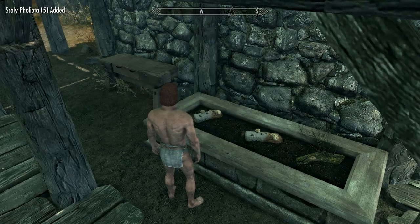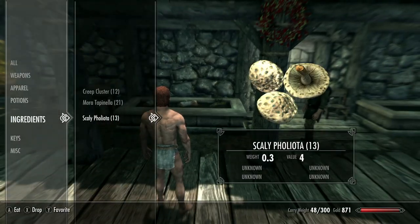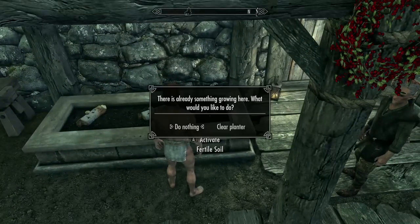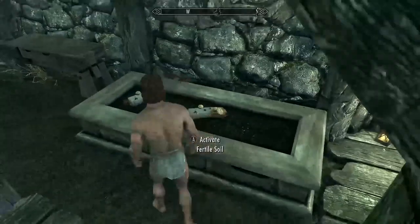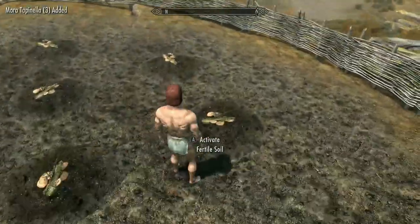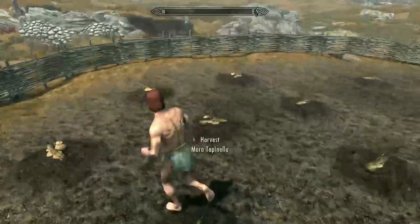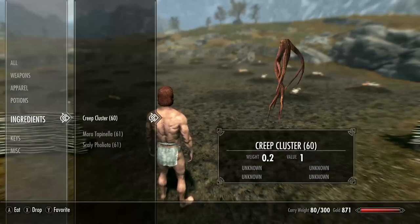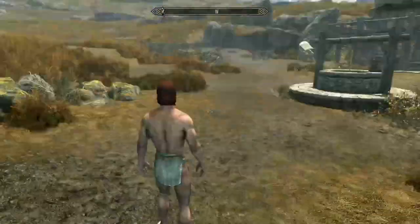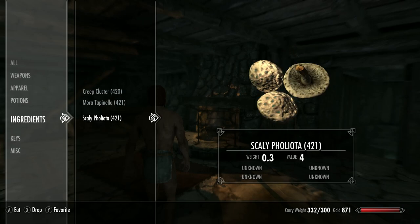Head inside the house and wait 24 hours, then head outside and pick the ingredients. Now we've got 21 mora tapinella and 13 scaly phobiata — enough. Clear the planter and then plant 20 more: 12 scaly phobiata and 12 creep cluster. Every time you collect your ingredients — one day at the start, then three days after that — you'll get 60 of each every time. Do this seven times in total until you have 420 of each.